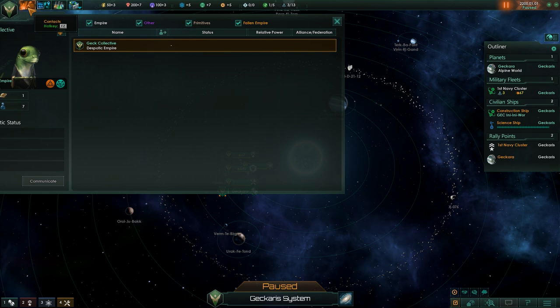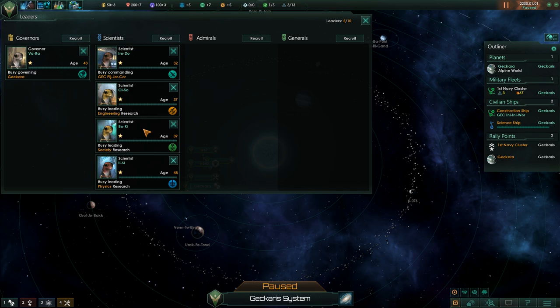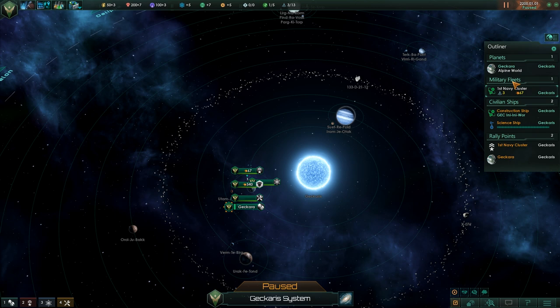It's worth checking what our stats are on these — you've got a buff, you've got a buff, you've got a buff. And if we check our leaders, anomaly discovery chance — yeah, that's the right one to be in charge.